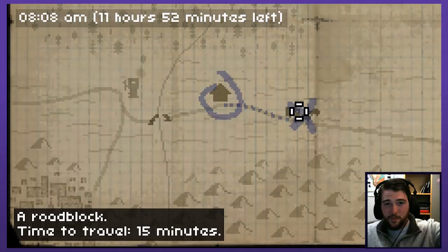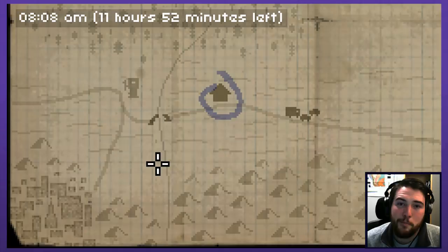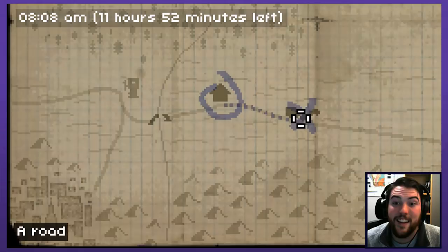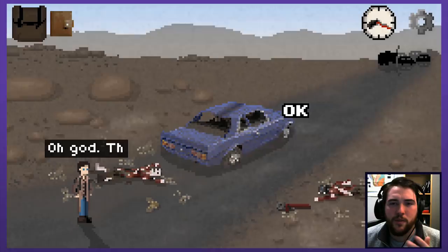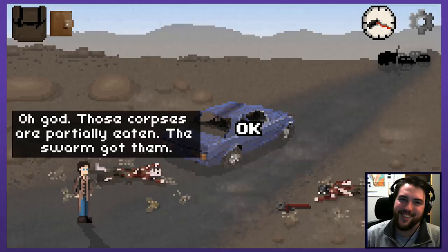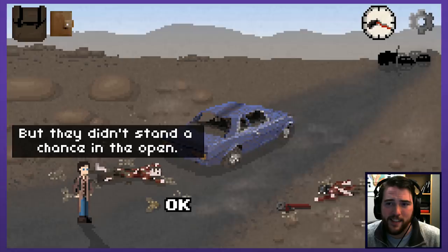Roadblock - 15 minutes travel time. Destroyed bridge. So I'm not even gonna be able to get to the fuel supply anyways. But here's something to keep in mind - you can't just go 15 and then 15, you have to do the in-between steps. I'm gonna go with the roadblock first and hopefully we can repair the bridge and go a step further. Those corpses are partially eaten - the swarm got them. It looks like these men put up a fight and killed a bunch of the insects. They do look like just kind of little regular locusts, not anything more intense - there's just swarms of them. They didn't stand a chance in the open.